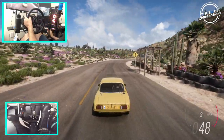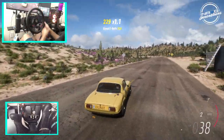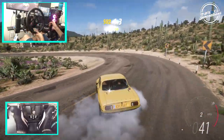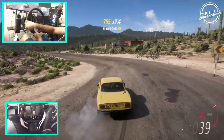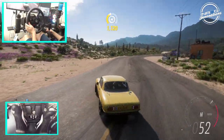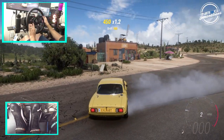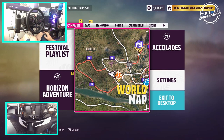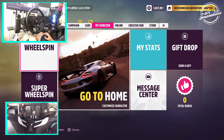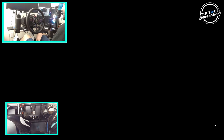This car needs massive amounts of power in order to do anything. Although we got a little bit of a slide going — let's see what we can do. Second gear, one-wheel peel is for real with this car. This car definitely needs a huge adjustment. Let's go do some upgrading and see if we can get this thing to go sideways.